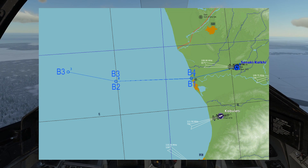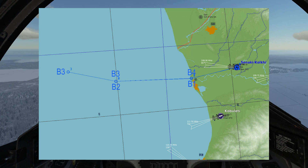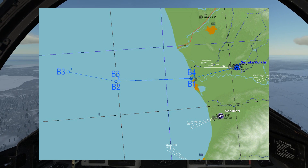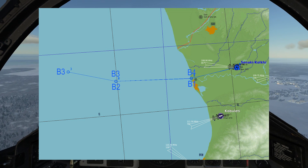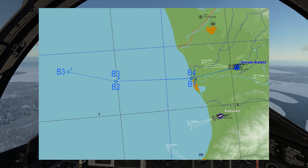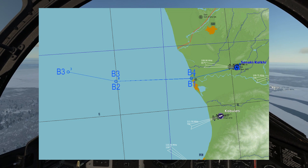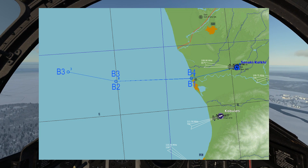Once we have descended to that altitude we want to head towards waypoint 2, and from waypoint 2 on we will be looking for our target group. Our last intel said that the target might be close to waypoint B3, and we want to switch waypoint B3 to our target waypoint M3.